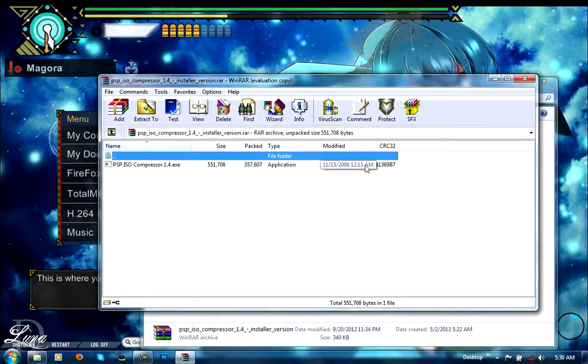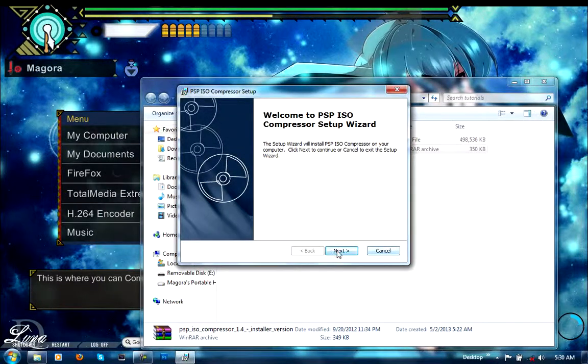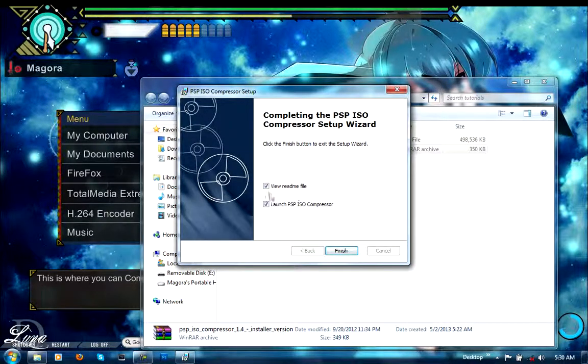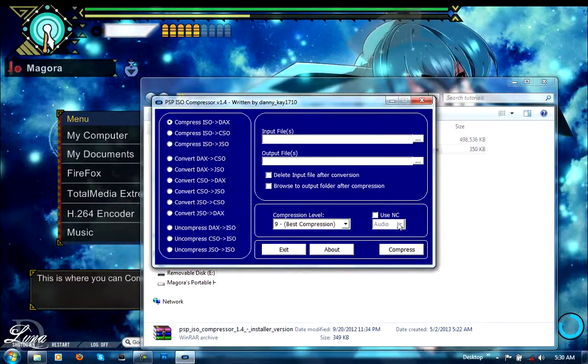You're going to need WinRAR or whatever to extract it, or you can just run it from inside the archive. I'm lazy so I'll just run it from here and let it do its thing. There it goes — okay, now we don't need to read the description. Just launch the compressor.